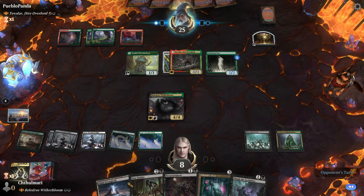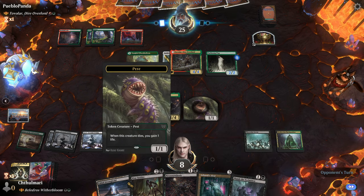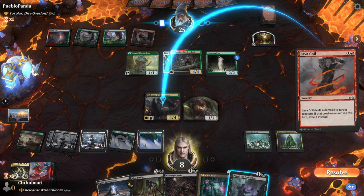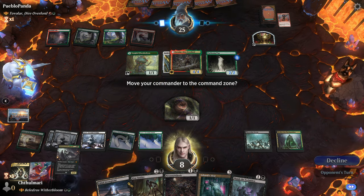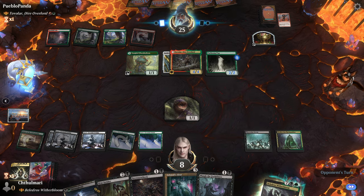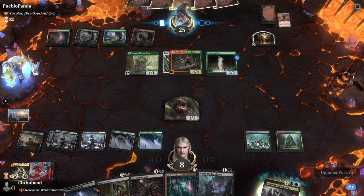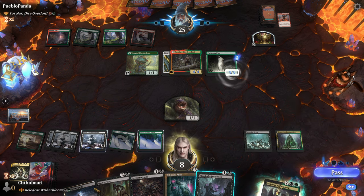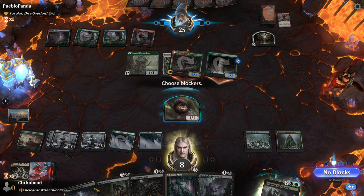With Moldervine we can then kind of do a lot of finicky stuff with Plumb the Forbidden and blocking with the pest. He doesn't have trample or anything yet — he's probably going to get rid of Belladross, which is fine, annoying but fine. I doubt he's going to spend something to get rid of a pest. He might do it to Moldervine though, which is a little annoying. Technically Belladross didn't die, which is why I didn't draw from Moldervine. I'm actually taking a lot of damage here — so we're going to block to see what he does.